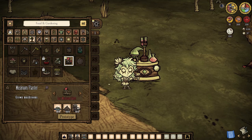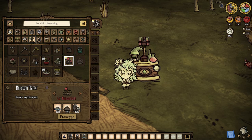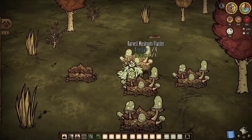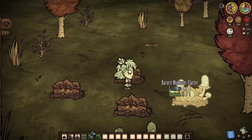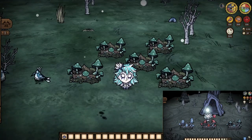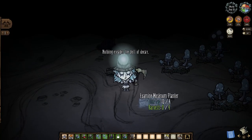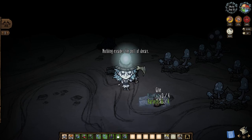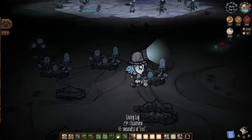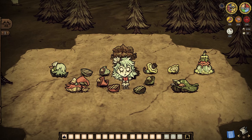And that's what we end with today: mushroom planters. Crafted at an alchemy engine for eight rot, five manure, and two living logs, mushroom planters accept a single mushroom of any type and after just under four days will produce four mushrooms per harvest for up to four harvests each planter — just not in winter, unless you place your mushroom planter in the caves. Be sure to keep some living logs handy, as you'll also need additional ones to refuel your planters now and then.